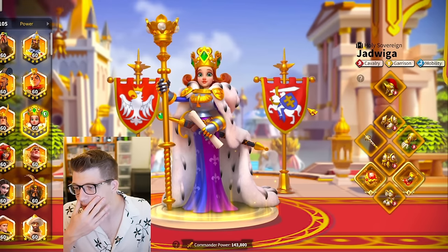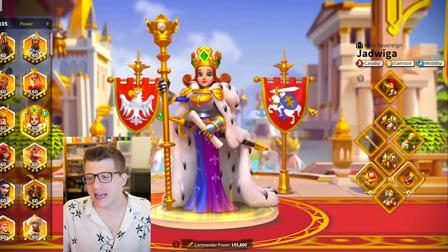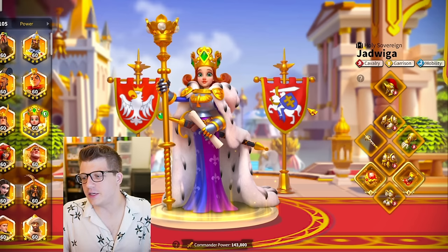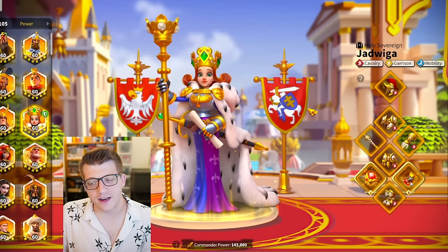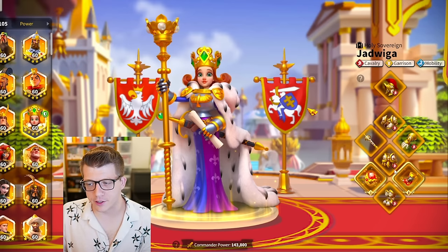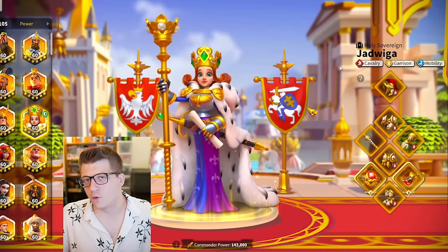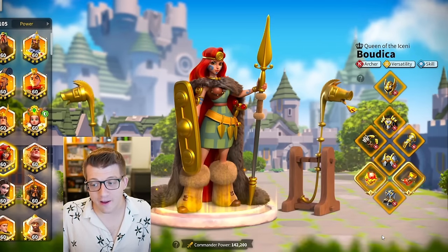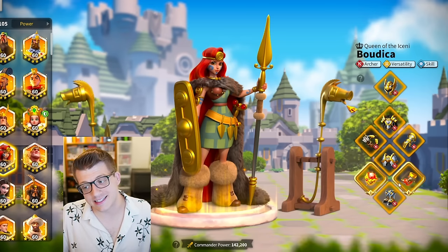Looking at Yadviga, this must be like his third cavalry set - not entirely sure why it's on Yadviga, perhaps it's for Ark of Osiris. Here we can see the ring and horn, a special talent on five of the six set pieces, and just the vanilla set weapon.